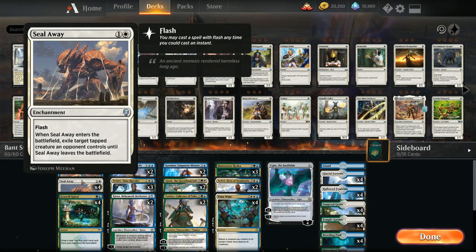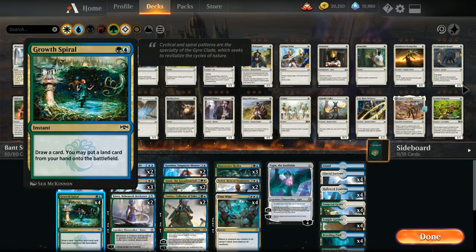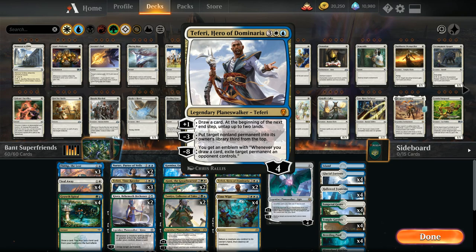We have the full playset of Seal Away as our spot removal, which can be played at instant speed thanks to Flash and exiles a tapped creature. We also have four copies of Grow Spiral as a proactive turn-two play that ramps by drawing a card and putting an additional land into play. Both two-mana instants play well alongside Teferi Hero of Dominaria, which untaps two lands after using the plus-one ability.